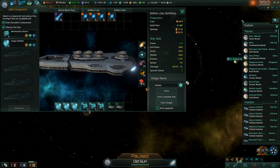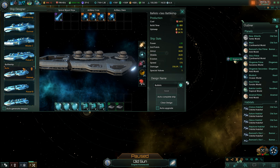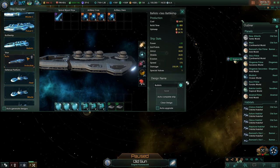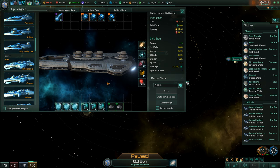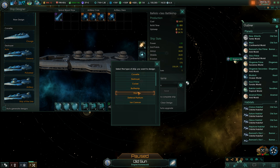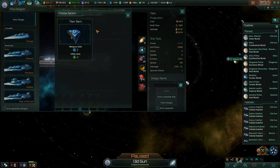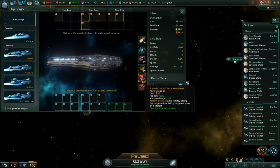We'll call them the Ballistic class. The Ballistic class is the last class we have, so we now have our battleship. The last thing we should go for is a titan — we want to have a titan.